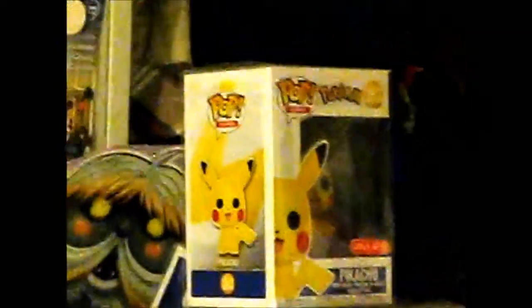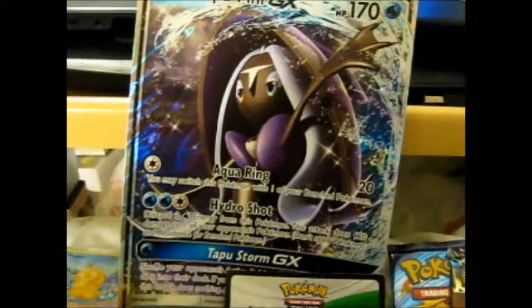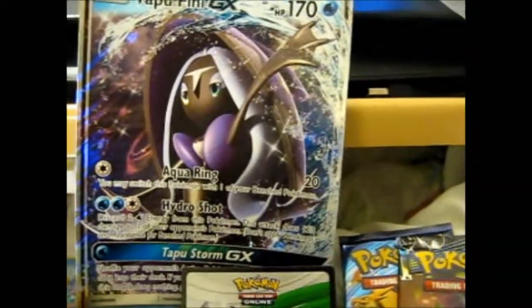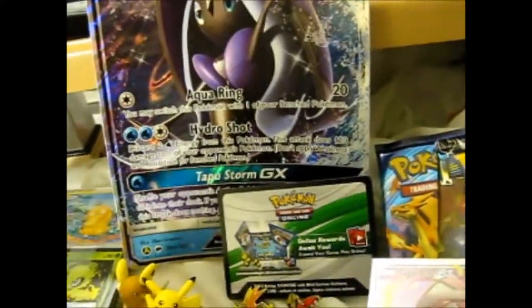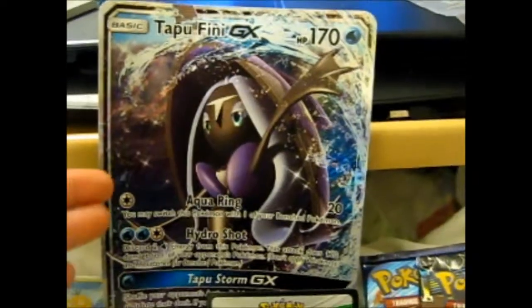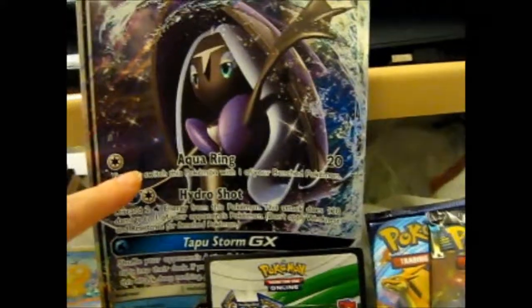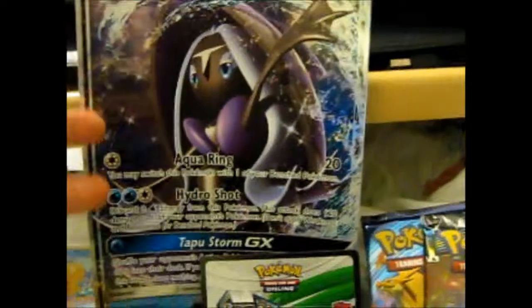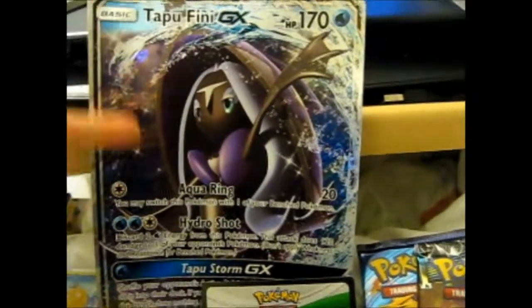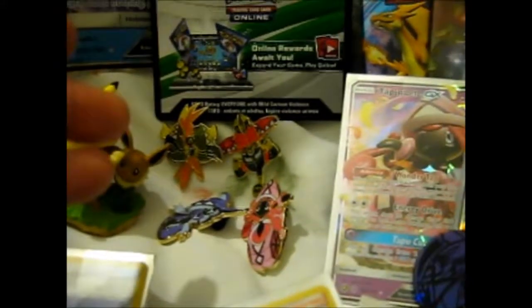On to the last package — technically part one, but it came after the other two, so it's at the end of the video. Here as you can see is the Target exclusive Island Guardians coaching box. I mainly wanted to get this because it has the Tapu Fini jumbo and a Tapu Fini coin. It's also got the pins.